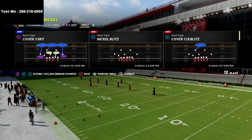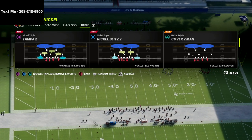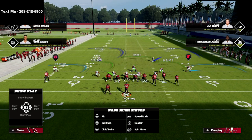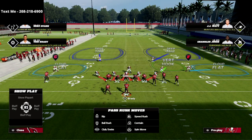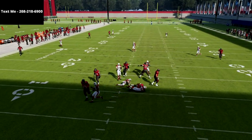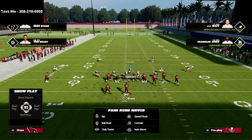We can do this from any play in the Nickel Triple. I'm going to pick the Tampa 2 — it's my favorite play, along with the Cover 6. The setup is really simple. All we're going to do is globally blitz our linebackers and stand kind of right here. At the snap of the ball, we're going to get instant pressure.